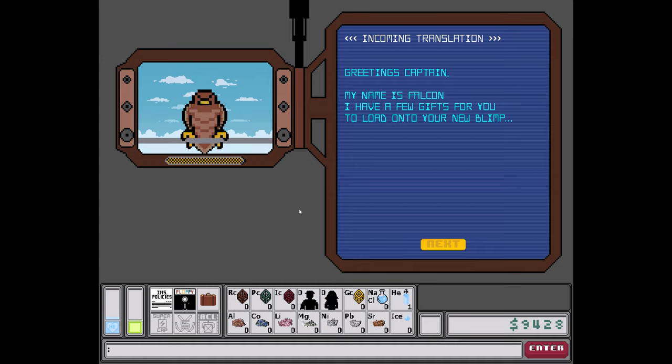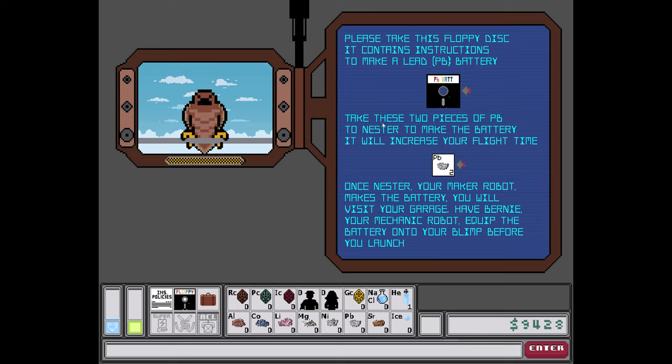Greetings captain, my name is Falcon. I have a few gifts for you to load onto your new blimp. Please take this floppy disk — it contains instructions to make a lead battery. Take these two pieces of PB to Nestor to make the battery; it will increase your flight time. Once Nestor, your maker robot, makes the battery, you will visit your garage.